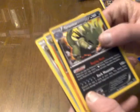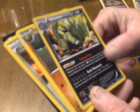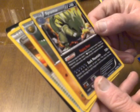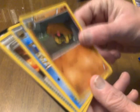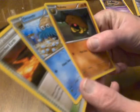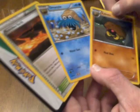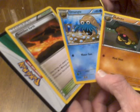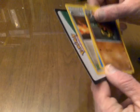Tyranitar — awesome. This was a nice pack. There's Shendu. Kabuto — I like Kabuto. And Omanyte, nice. And Scorched Earth. That was a cool pack.